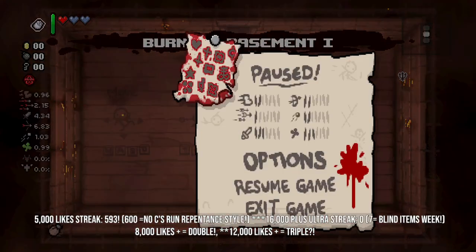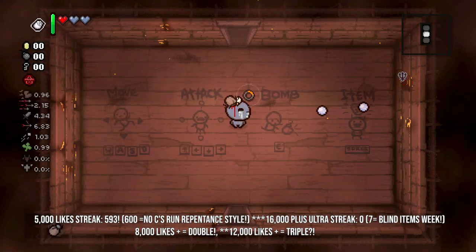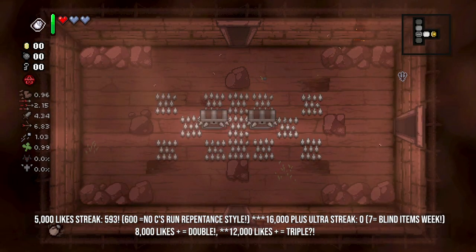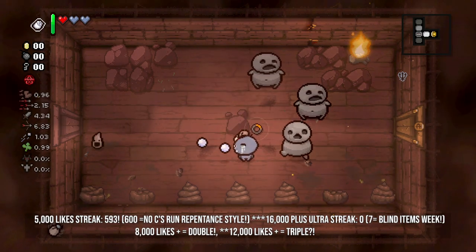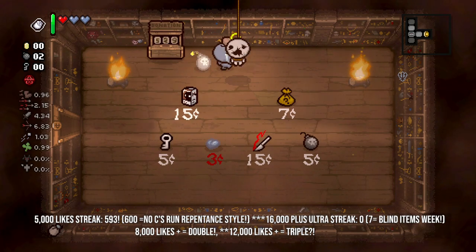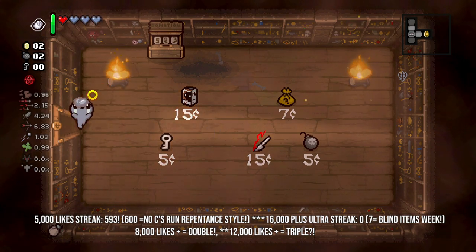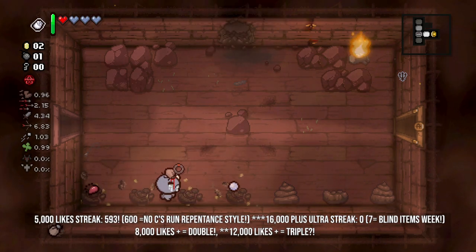Today's seed is Zulu Yankee Tango Charlie Kilo Romeo 6-0. We've got great damage but horrible tears right — we have the tick, but we also have Neptunus. Good damage, horrible tears — except for the fact that we have Neptunus, which is actually a planetarium item. This is the first time we've actually seen this from a start on Eden or Tainted Eden.